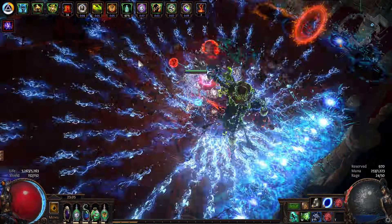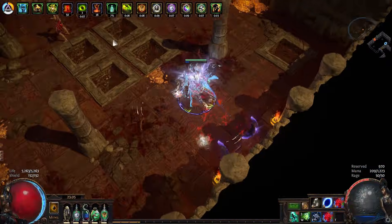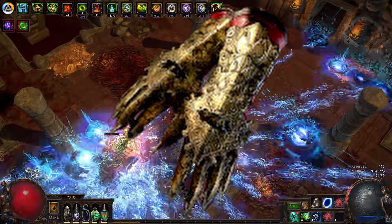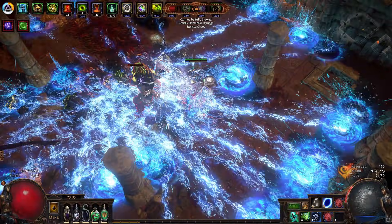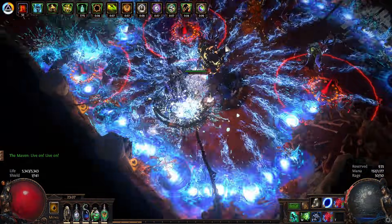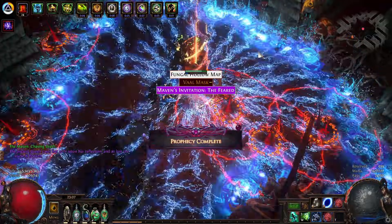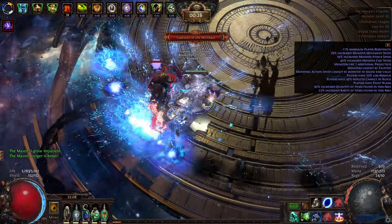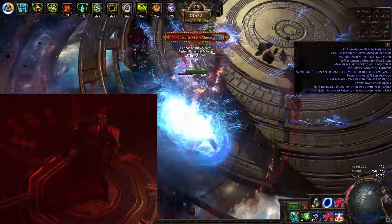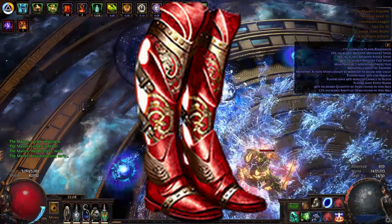How did we achieve such blinding light? Did Rayclass discover LED technology? Nay, Rayclass found something far greater: Hateforge. These gloves unlock the key to unlimited Val skills by causing Val Attack skills to cost Rage instead of Val Souls — with only one downside: they're going to cost you a second mortgage, because they only drop from a boss with a spawn rate similar to Skyforths.